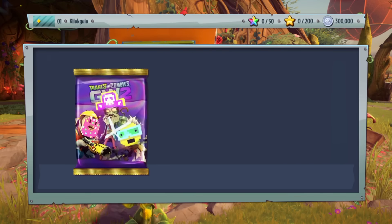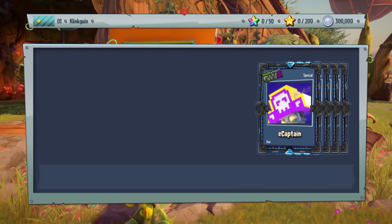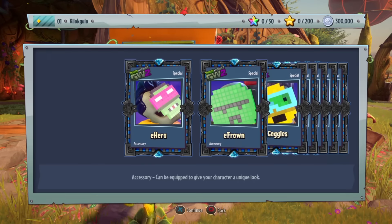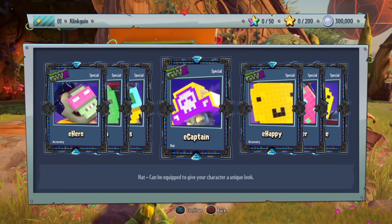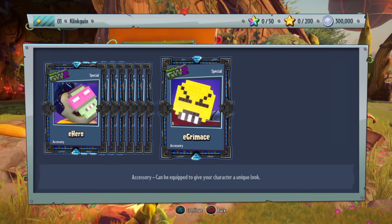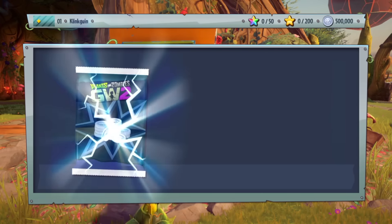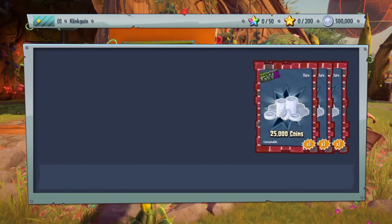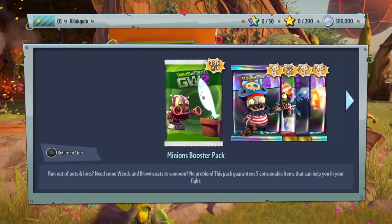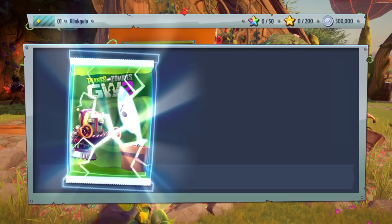Now we have the Zombie Emoji Pack. We get the e-hero, e-frown, e-goggles, e-captain, e-happy, e-engineer, and e-grimace. Pretty cool. I think this is another 200,000 coins, so we're going to have 500,000 coins to start off playing this game, which is pretty insane.